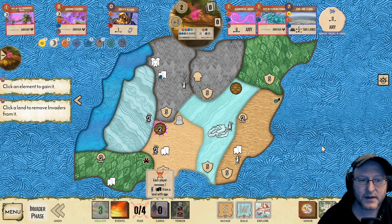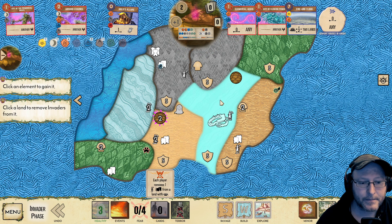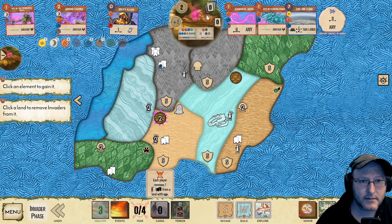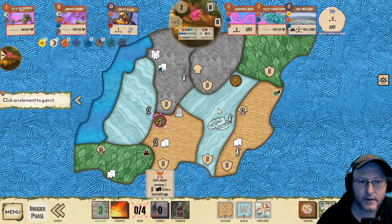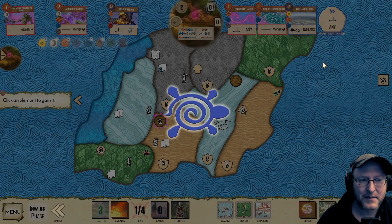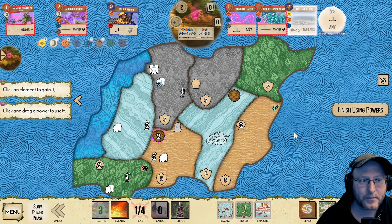Each player moves an explorer or town from a land with a disc — we could prevent the build. If we prevent the build, that's one less town to think about. We're not actually going to get to destroy something. I think I've miscalculated somewhere. Let's prevent the build. We could remove this town, but let's prevent the build instead — might be an inaccuracy. I've got that feeling that there are better moves that are escaping me. The good thing about preventing that build is that we didn't get an explorer in this jungle.